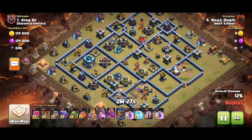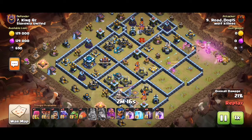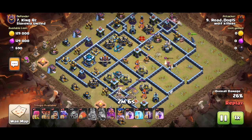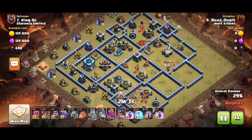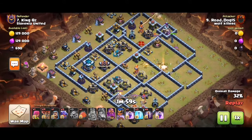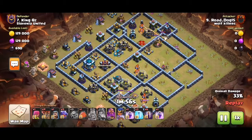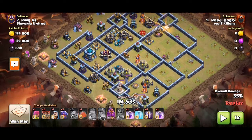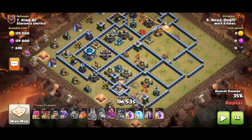We can use the heroes to take out a pretty decent funnel on both sides. The queen used space great — took out two compartments. The ego is coming in and the air defense. The ego surely goes down. The Babs did a nice job tanking. We even took out one of the air sweepers. The RC unfortunately goes down, but look at that value from the suicide heroes on the five o'clock side — took out the ego, two compartments, a sweeper, and some other defenses.